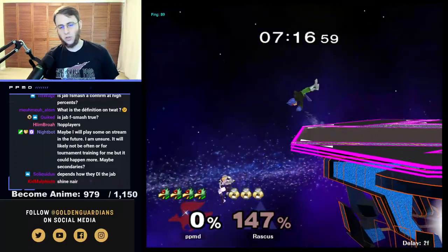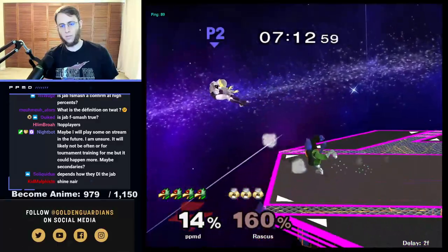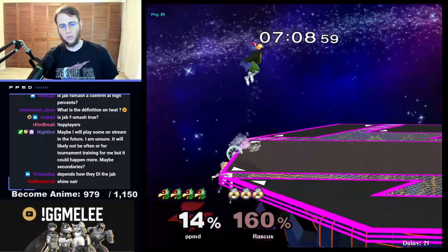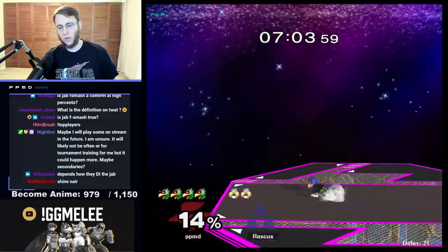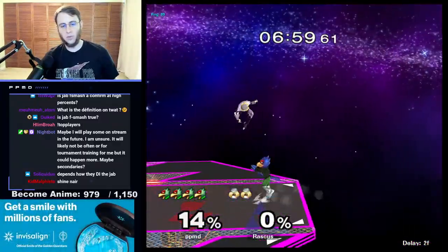Not platforms to change her options. Laser into grab is a very strong option when someone's cornered. We can just jab into up smash at high enough percent — that's gonna be a bit of a Fox combo as well. The percent is much higher than what Fox can do, but you can still do it.